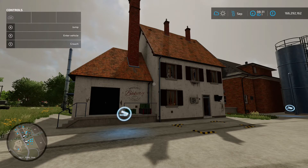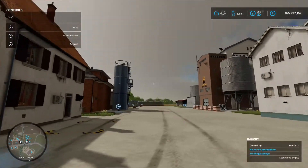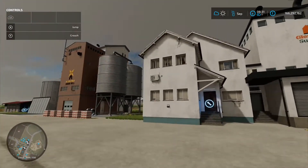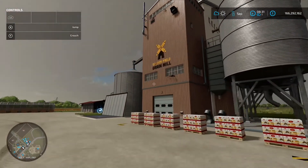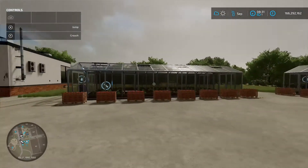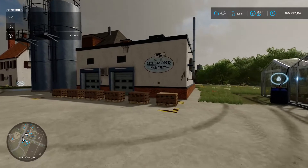So what you're going to need to run the bakery, if you're doing cakes, you're going to need a sugar mill, a grain mill, eggs from the chickens, strawberries from your greenhouses, and butter from your dairy.